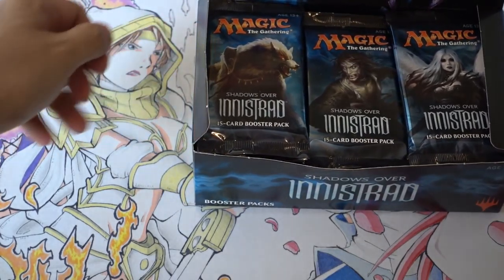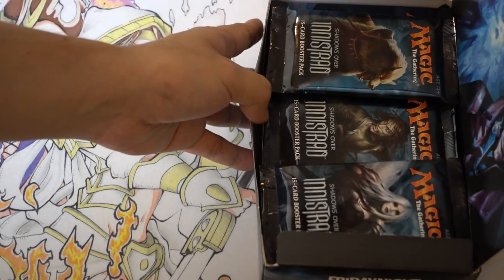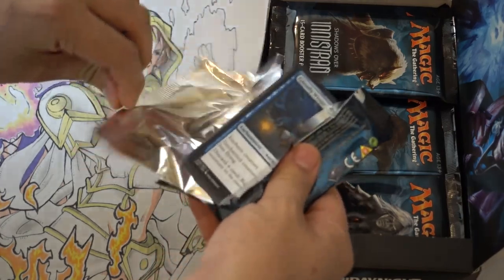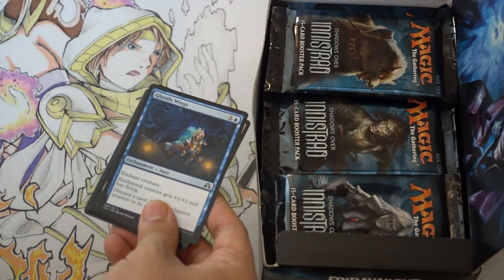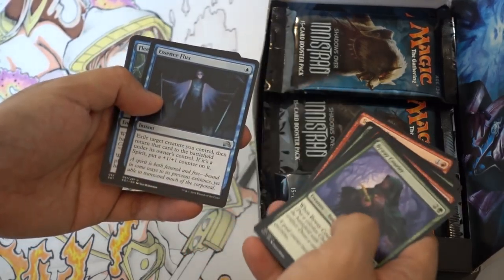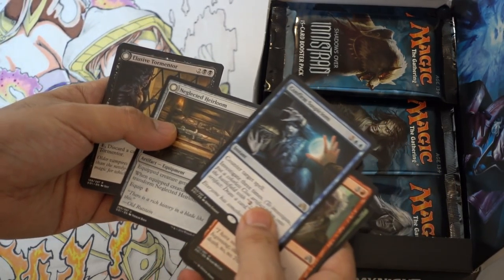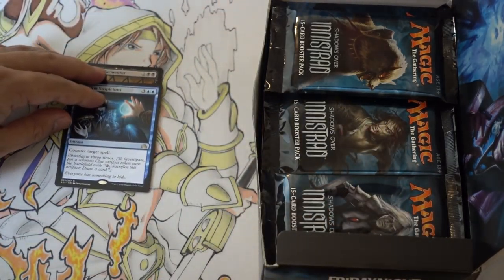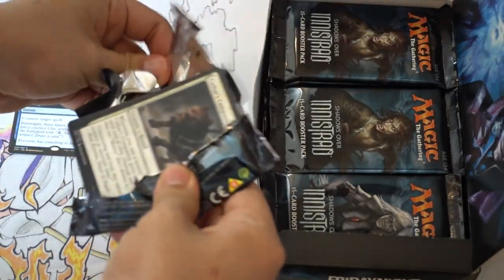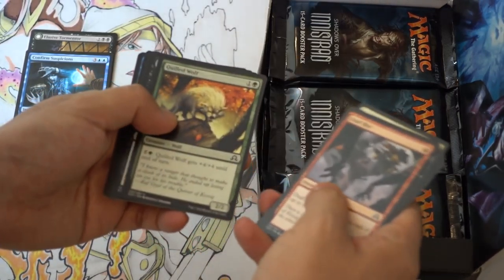I think Nahiri is the main one that you want to get right now. A foil Nahiri would be pretty good. I probably should have done this last so I'd have less trash, but it's probably going to be all trash. I'm going to go really fast through the uncommons and commons — I don't actually ship these to Jeremy. We got Confirm Suspicion, Neglected, and Elusive Tormentor. A double rare is better than no single rare.